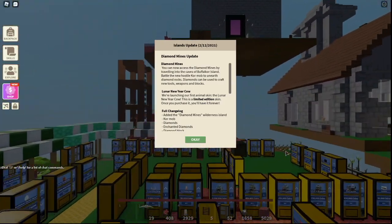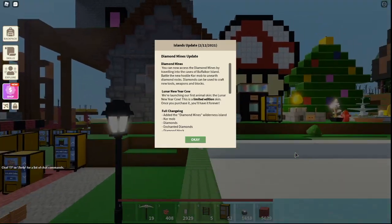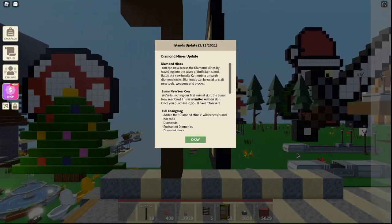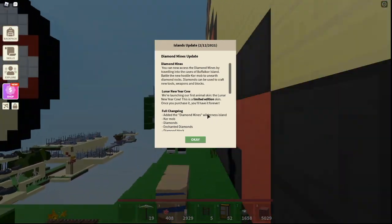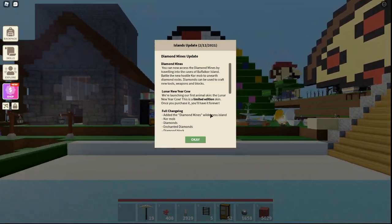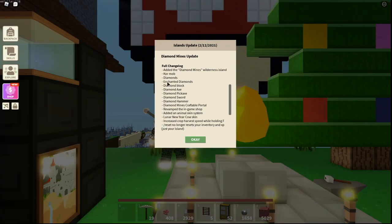Hey guys, what's up, this is Em from the Lead channel. Today I'm gonna be showing you guys about the brand new Islands update. I am so excited — we've got diamond mines, and we've got the lunar new year cow, which is a new animal skin. This is a limited edition skin; once you purchase it you'll have it forever.